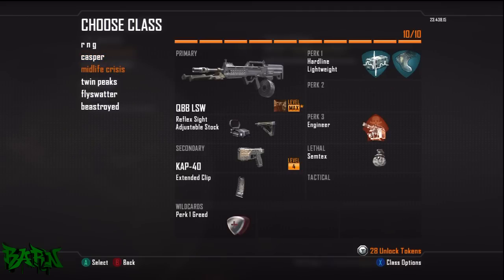Midlife Crisis - yes, well the LSW apparently is the second best weapon in the game. It's got a massive fire rate and nice long-distance kills as well. Really good. Again Hardline, but this time I've put Lightweight on because it's an LMG - it's a little bit heavier so you move around slower. Lightweight just helps you out. The attachments I've got are the Reflex Sights and Adjustable Stock. Adjustable Stock is an absolutely beautiful thing on the LMG because you can aim down sight and still move around fantastically. And the KAP-40 again as my secondary.